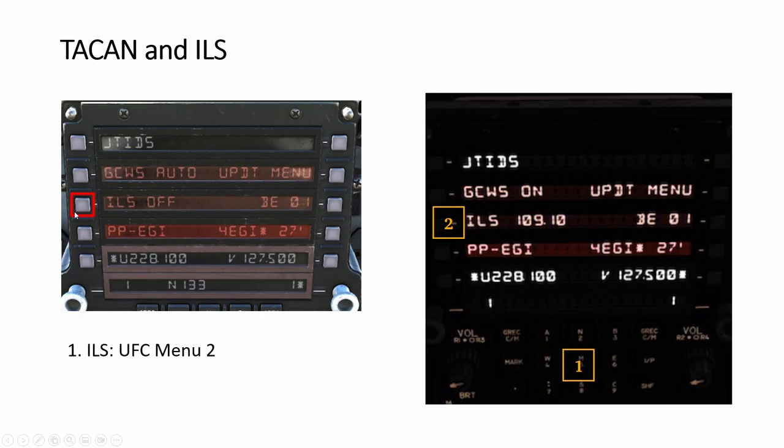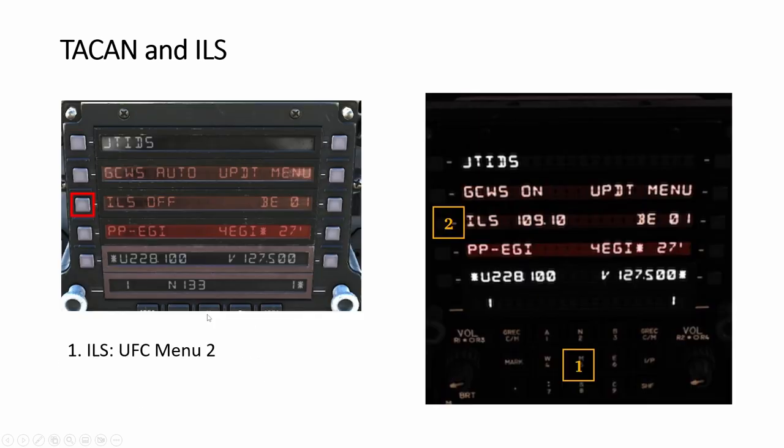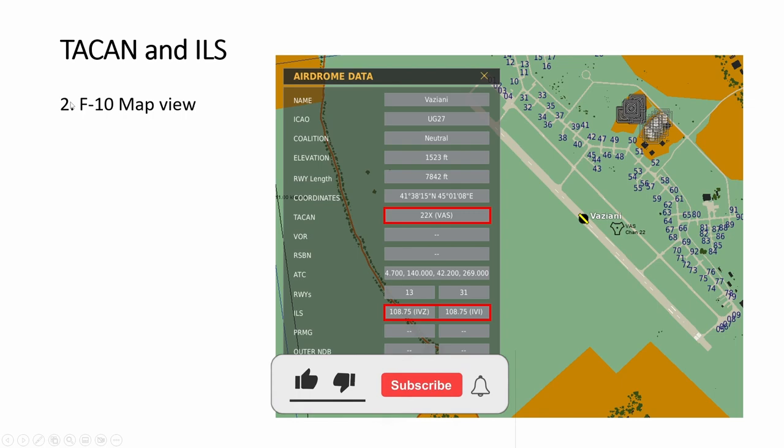On the second page menu, you can see the ILS option. You enter the frequency number - for example 109.10 without the decimal, so type 10910, press this button, press here, and ILS will come on. So menu one covers TACAN operation, menu two covers ILS. The second way to find TACAN and ILS information is the F10 map, which will show you TACAN and ILS details.